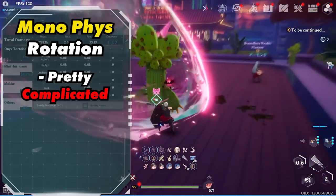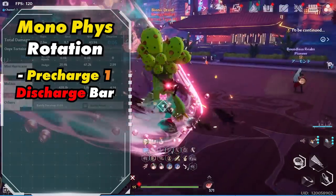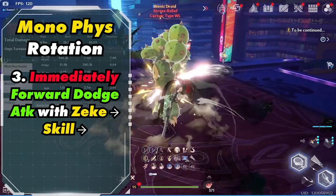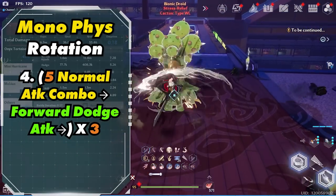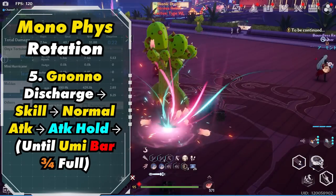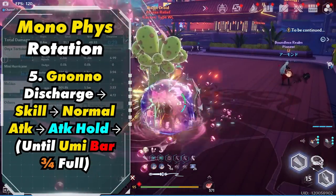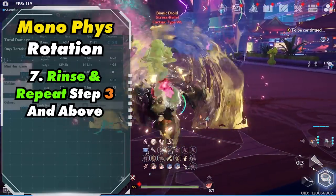Now let's talk about the rotation, which is actually pretty complicated. Ideally you want to have one discharge bar for faster buffs. You want to activate Janono's discharge into her skill, then activate Umi's skill. Then immediately forward dodge attack with Zeke into Zeke's skill. Then do a 5 normal attack combo to a forward dodge 3 times. Then activate Janono's discharge into her skill. Then do 1 normal attack into a hold attack with Janono and do this until Umi's charge bar is 3 force full. Then jump cancel Umi's discharge into Umi's skill, and rinse and repeat from step 3.